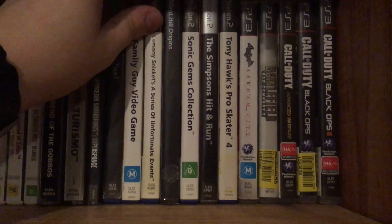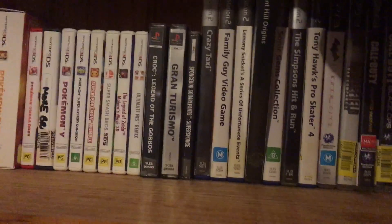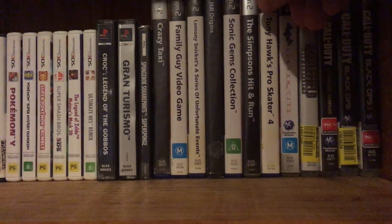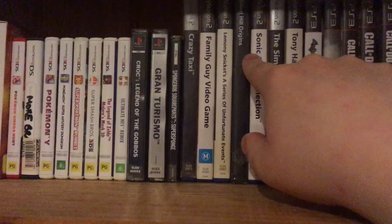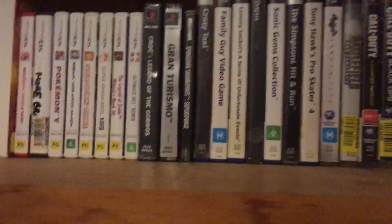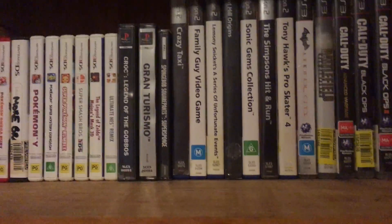PlayStation 2: we've got Crazy Taxi, Family Guy video game, the Lemony Snicket Series of Unfortunate Events - me and a mate actually beat that whole game in one night, that was fun. Silent Hill Origins which doesn't work so I'm gonna buy that again. Sonic Gems Collection - not a big fan of Sonic, and this is the only Sonic thing I have on disc. On Steam I have Sonic Racing Transformed which is actually good, and I got gifted Sonic Adventure 2 for Christmas which was really fun. Simpsons Hit and Run - because that's the best game on the PS2. Tony Hawk's Pro Skater 4.